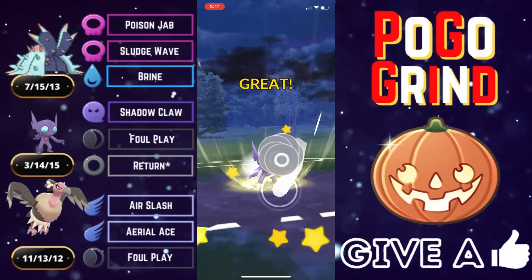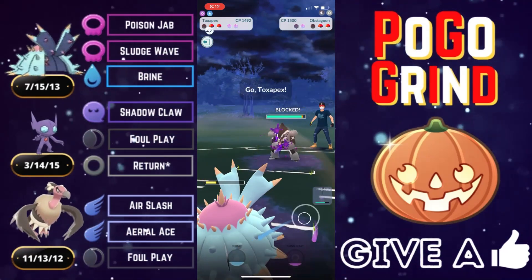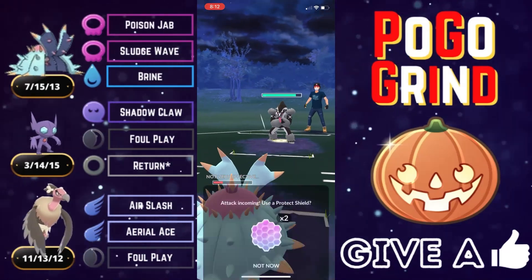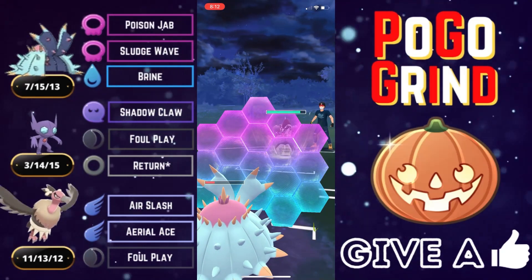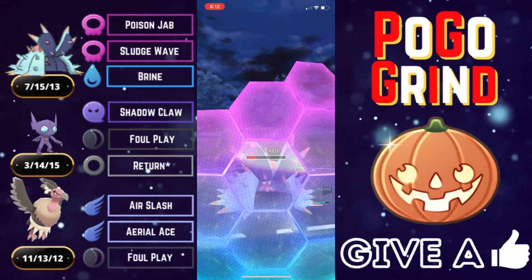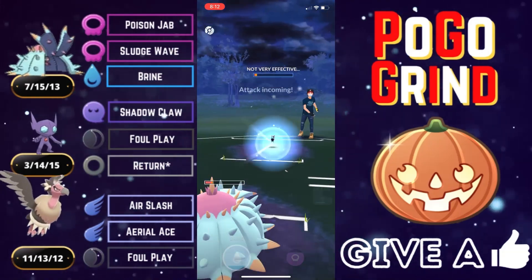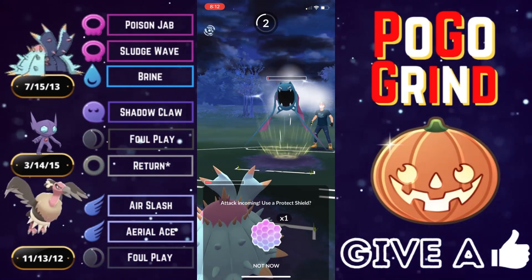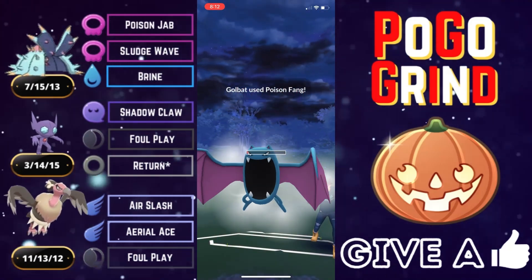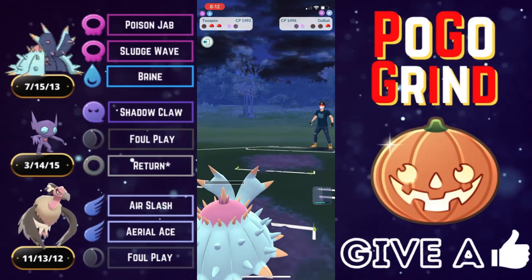This is getting tricky. We have loaded energy, go for the Return, and they shield it on the Obstagoon. We've got to get some shields down or get some chip damage on this Obstagoon. We shield up the Night Slash to hang in here a little longer, but they combo play us with the Golbat. Not going to shield that — we are bulky enough. Just the Poison Fang, and we farm all the way down.